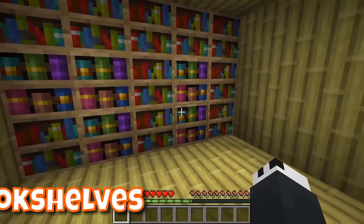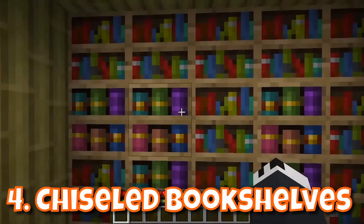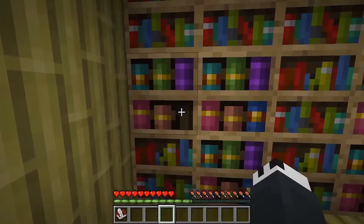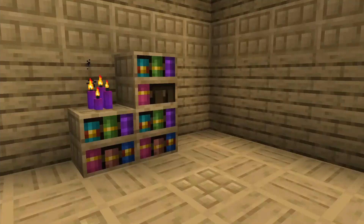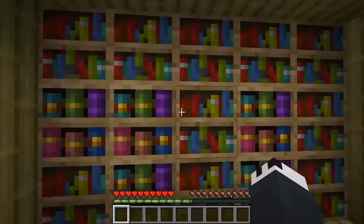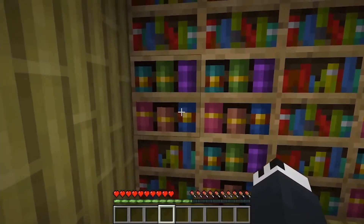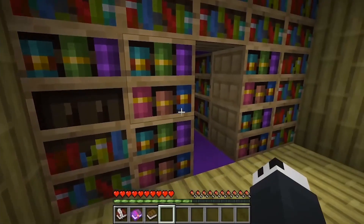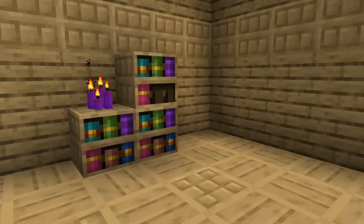Next up we're getting chiseled bookshelves. Not only do they look really cool, but you can interact with them to store one to six books — normal books, enchanted books, and even book and quills that you can use to write down all of your stories. You'll also be able to use these bookshelves to activate redstone. Look at this example where taking out a book triggers a secret door — super cool. The sides and top of the bookshelves also have a really nice texture that blends right in with oak planks.